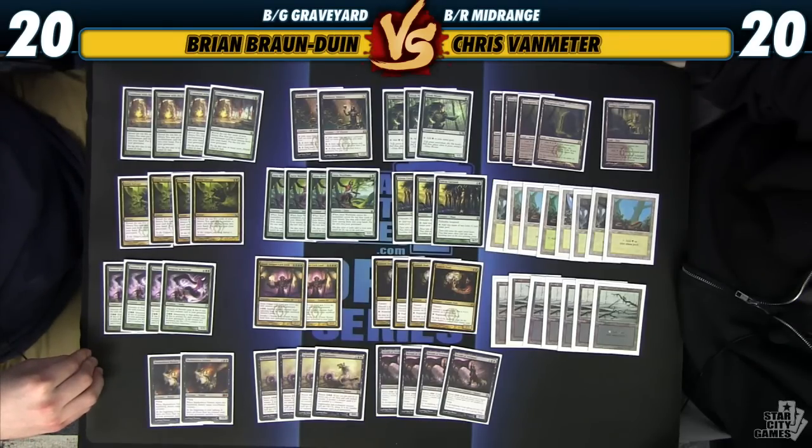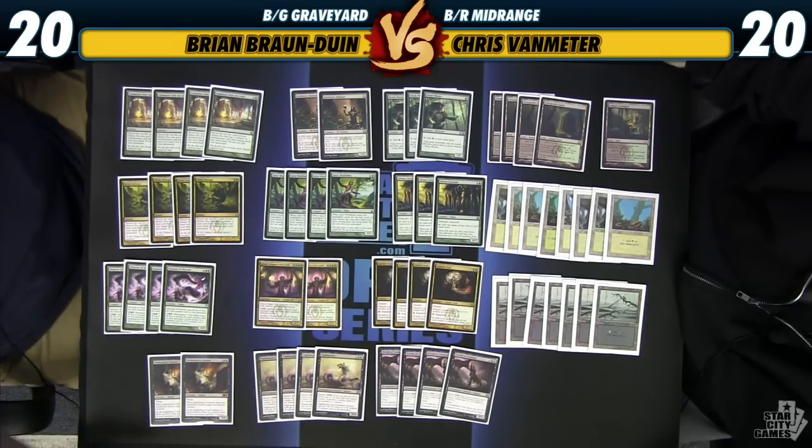As for the cards that are useful in our graveyard, we have Nemesis of Mortals, who is cheaper to cast the more guys you have in your yard. So something like turn one Elvish Mystic, turn two Grizzly Salvage — you might even be able to cast Nemesis of Mortals on turn three, depending on what you hit. Because this deck is basically all creatures: only 20 lands and only eight non-creature spells, so over half the deck is creatures.